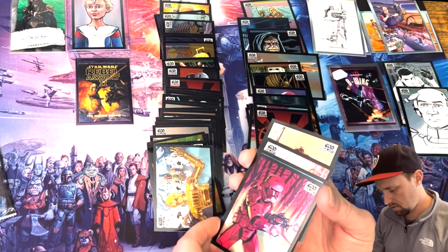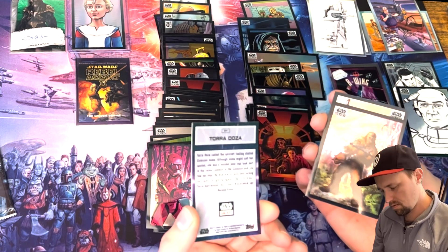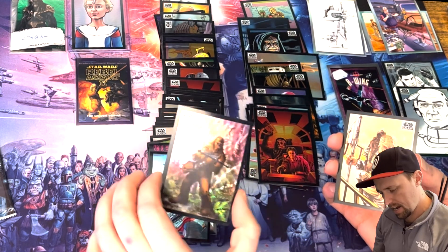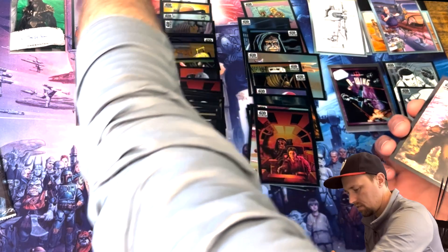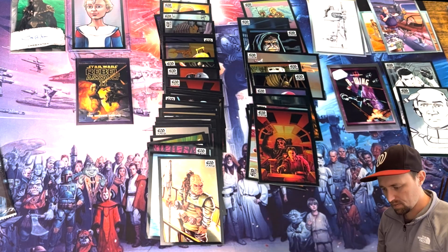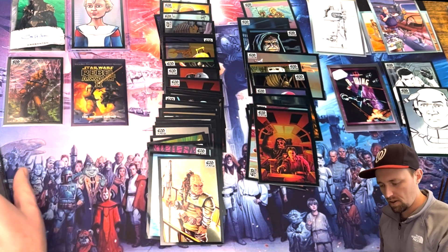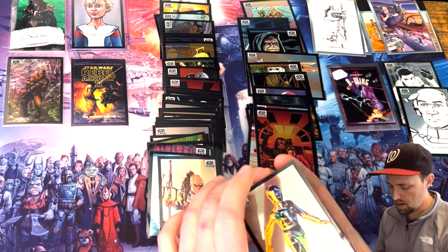I see something pretty — Sith Trooper. Tora Doza of the Resistance, base. This looks like a wave refractor. A Wookie in the Wilderness, 75 out of 99 — pretty. And then this is a Wiqui base card. So we have a 75 out of 99, the 39 out of 50 earlier, and the 15 out of 99 auto. I'd be surprised if we got another numbered one, but I'm not banking on it.